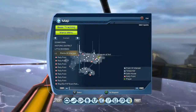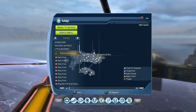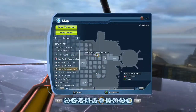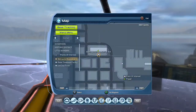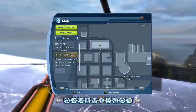Once you get to Metropolis at level five you can teleport — I'll show you how to do that in a future video. You want to get to the Metropolis Museum of Art, and we're going to zoom in and go right about here.